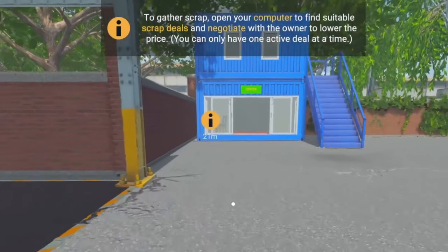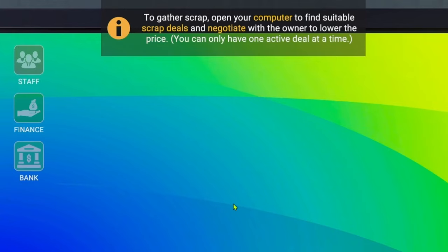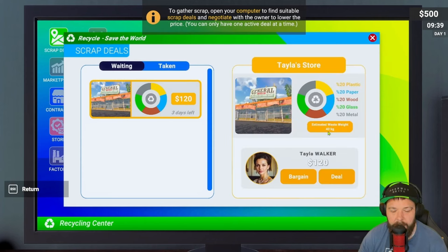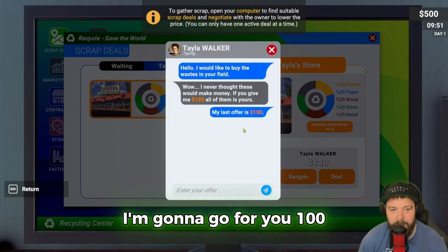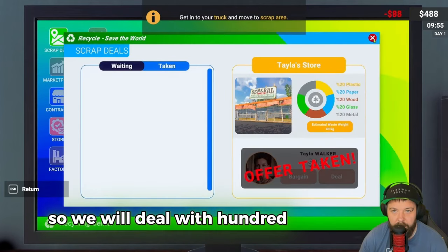To get scrap, open your computer, find a suitable scrap deal, and negotiate with the owner to lower the price - you can only have one active deal at a time. The deal is 120 for three days, with estimated waste weight of 40 kilograms including plastic, paper, wood, glass, and metal. We should bargain since we only have access to recycle paper and only 500 in the bank. I'll offer 100 - and deal, 100 is perfect!